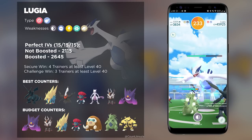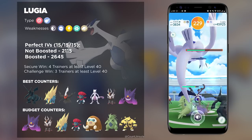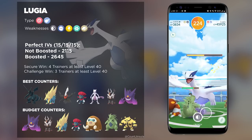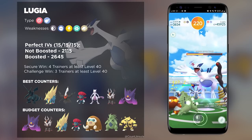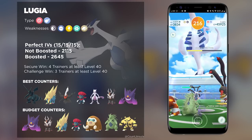Don't forget, Lugia can be a Shiny Pokemon, which a lot of players are looking for considering that it is a collector's item. There's a lot of vanity behind it, considering that it was the first Shiny Legendary introduced into Pokemon GO, and just in general it is one of the coolest looking Shinies in the game.